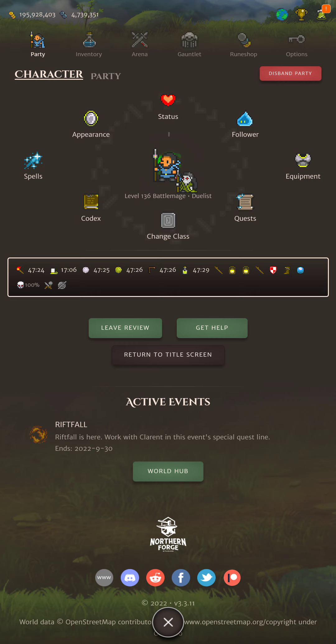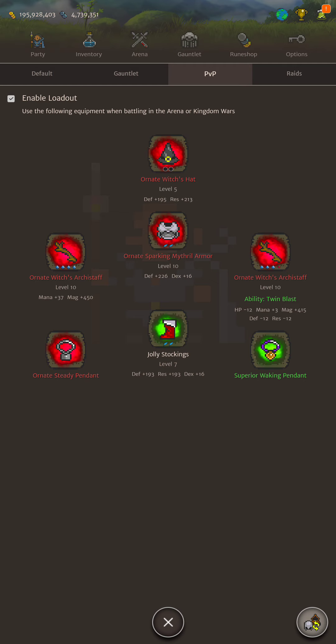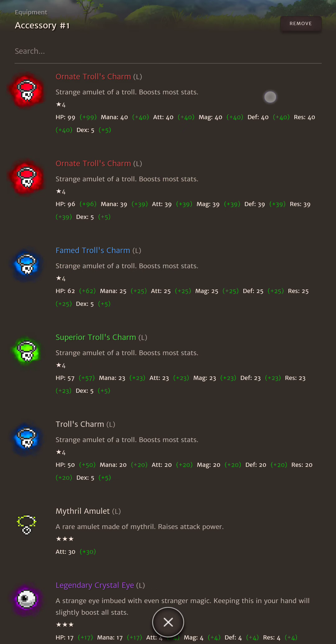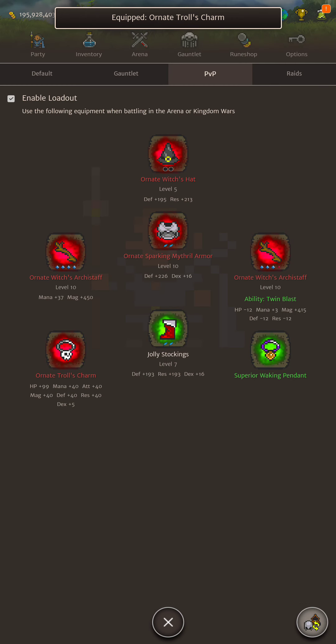Let's move on to PvP, which is kind of fun. Now this setup — look, this is like Tier 3 armor, it's kind of ridiculous, you can put whatever you want in there. For a war defense build, I would go with a Steady Pendant and Waking Pendant to counter stun. If you are attacking, you can switch to a couple of Troll's Charms for extra mana and extra stats.